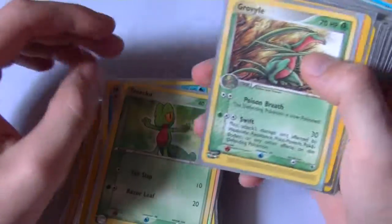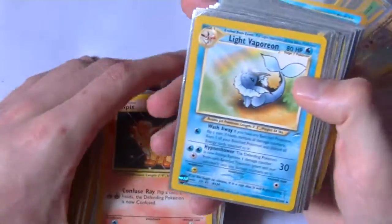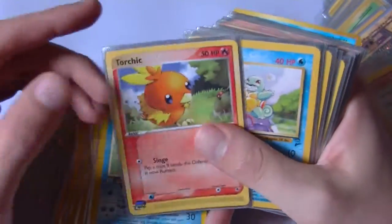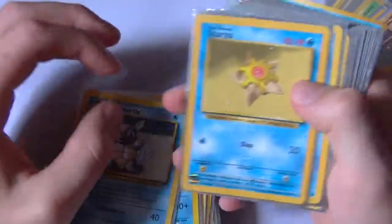Treecko was the one I actually ended up getting though. Grovyle, Vulpix, Light Vaporeon — that's cute, really cute looking. Torchic — Torchic's adorable too. Squirtle, Poliwhirl, another Wartortle, Staryu, Tentacool, Tentacool.